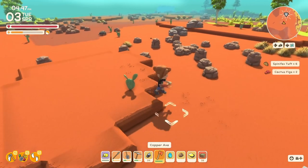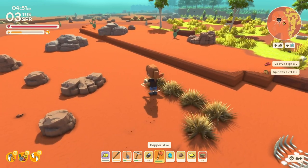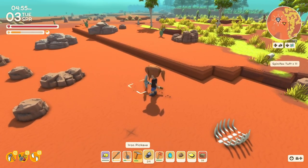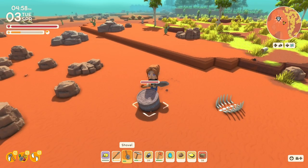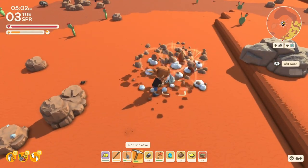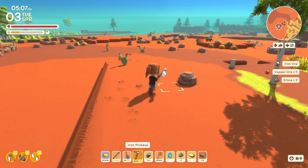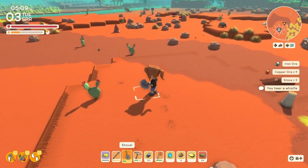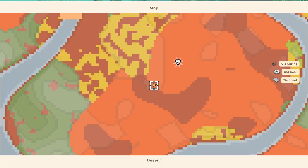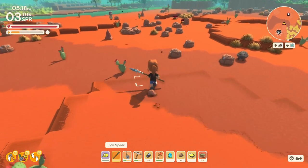I guess we'll use the axe because our spear is getting pretty low. These big guys should have copper. This iron pickaxe is great for — are you kidding me? We just saw Ted like two days ago. I just saw him as I was opening up the map, so I'm just going to mark right there because he's ahead of us.